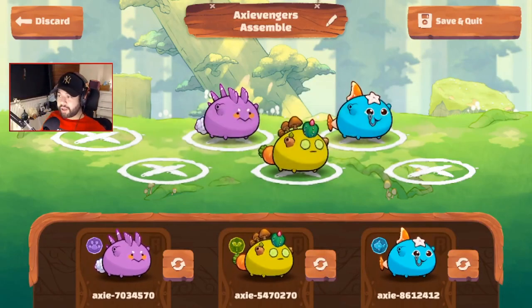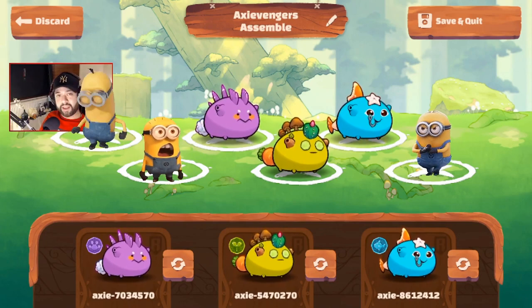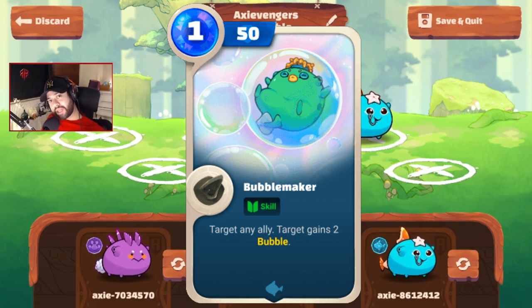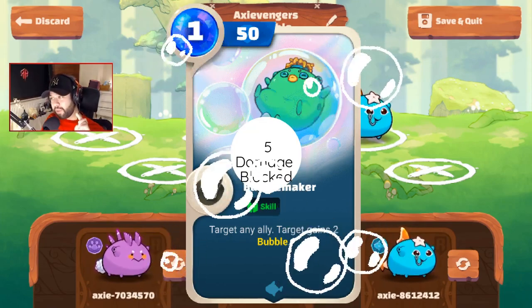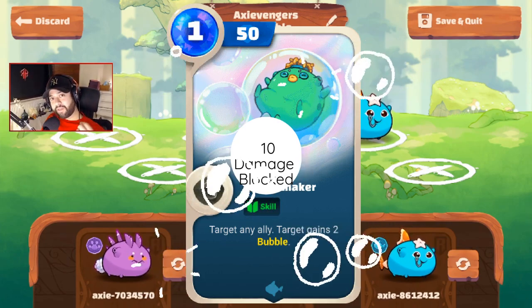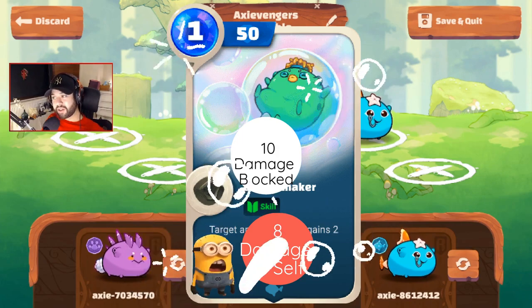Let's talk about the Axievengers build. We've got three Axies here that each have the summoning capacity to summon one to two dudes per Axie. We tried to make this guide as accessible as possible, so we made the most out of the body parts — mostly class specific aside from one to two body parts. Our key card is mainly Bubble Maker: when you Bubble Make any of your summons, it blocks five damage per bubble stack. Bubble Maker provides two bubble stacks, blocking 10 damage, and most of our summons deal damage to itself of roughly eight per summon — so all of that damage is negated and they stay on the battlefield indefinitely.